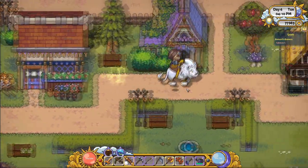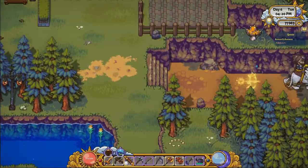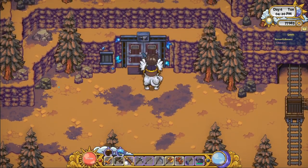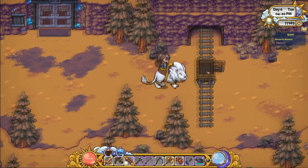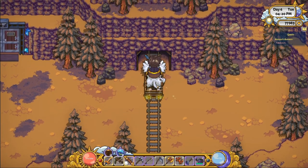A little pro tip: the more mana you get, dash consumes just two mana, and you can dash everywhere you go, on or off the mount. The blacksmith lives inside that building — this is how you get to your mine. You enter it, select the floor, and you're good to go.